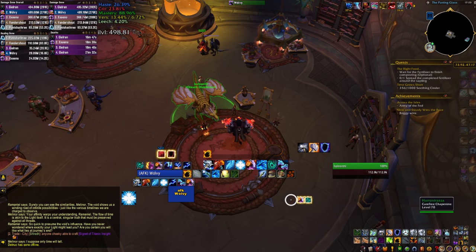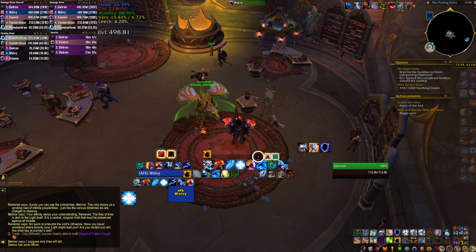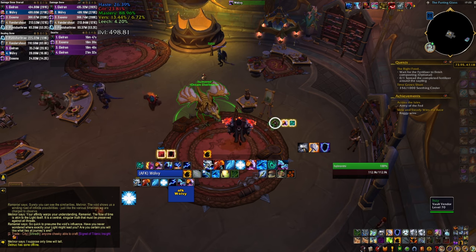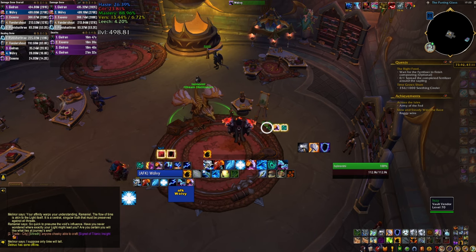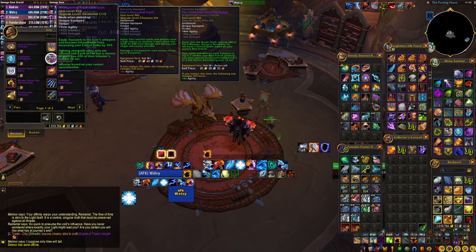Every raid so far provided a trinket with a primary stat and a bunch of secondary stats attached to it. Even if those trinkets are not your style, they are probably pretty high on your list. Let's start with the Whispering Incarnate Icon, which you can buy from the vendor on the right with the items from the first raid.